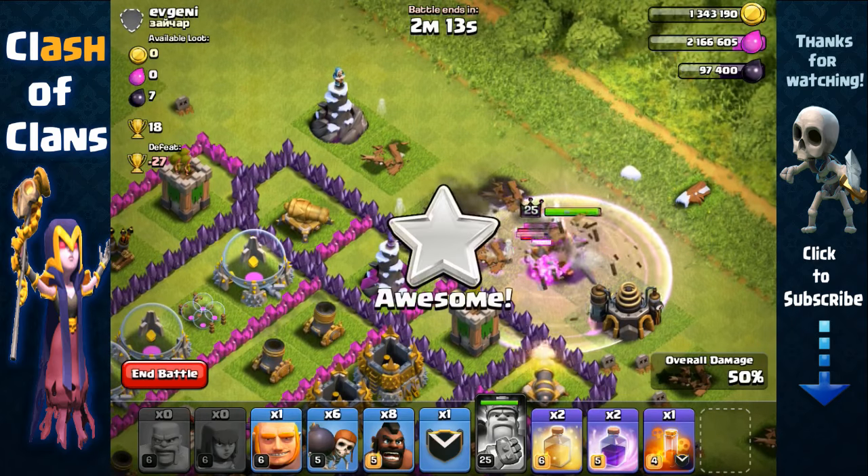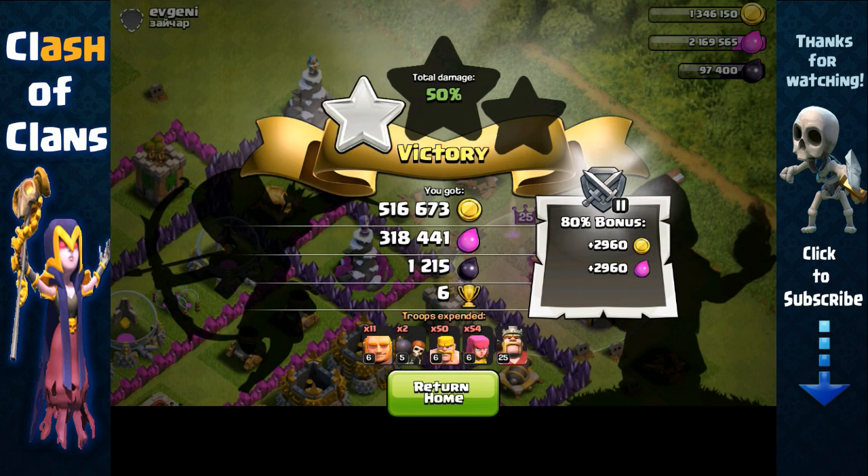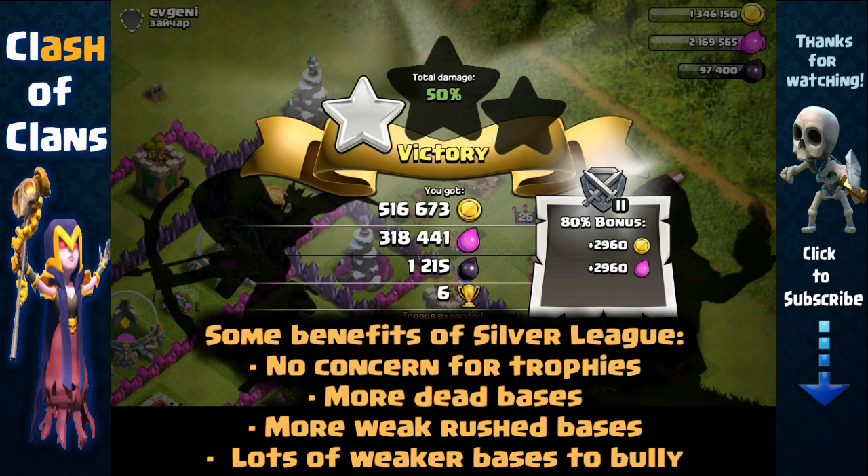We're at 40, 50 percent — we don't really need trophies down here. One of the big reasons I like farming in Silver is because there's literally no concern for trophies. So even if you don't get 50 percent, just go for the loot. You don't need to win, and you're gonna make a lot of resource this way. I made over 800,000 in total just from this collector raid.